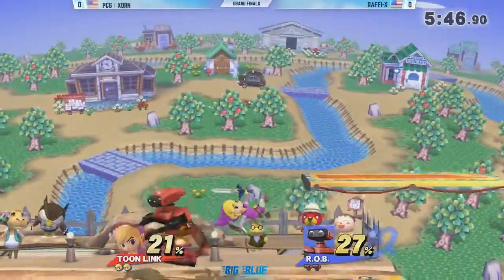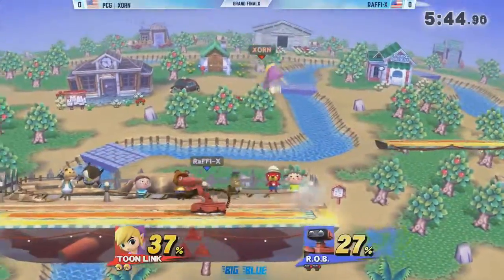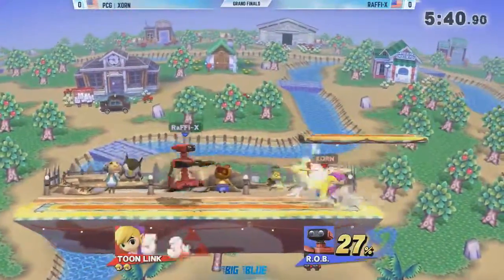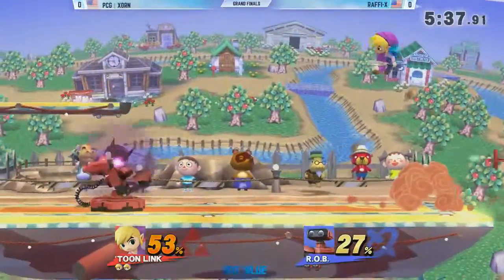This is right now in two links. Here comes Rob. Here comes the Rob stuff. He could have up tilted, I think the up air there, and I know it's guaranteed at a certain percent. It's a good setup. There's a lot of damage, but I might not want to steal the up air yet.